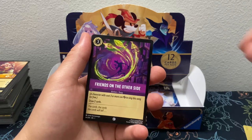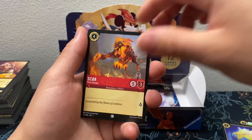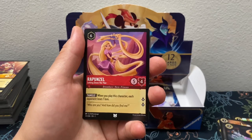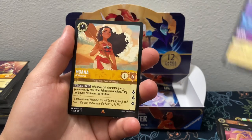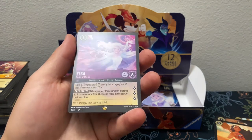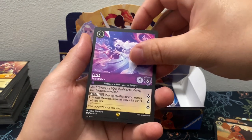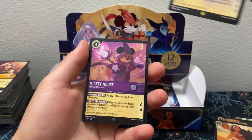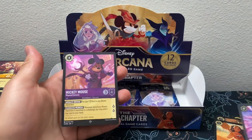We got Friends on the Other Side, Mickey Mouse, Magic Golden Flower, Scar, Timon, Tinker Bell, Ransack, Rapunzel, Elsa, Moana. It's not a Hollow — got a duplicate of this one. And boom — Secret Rare, Super Rare Mickey Mouse Hollow, Legendary and a Super Rare. Cool.